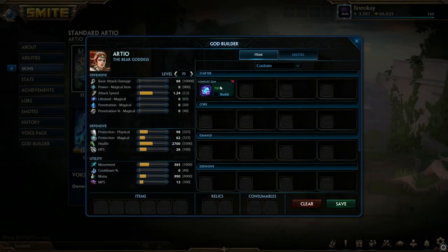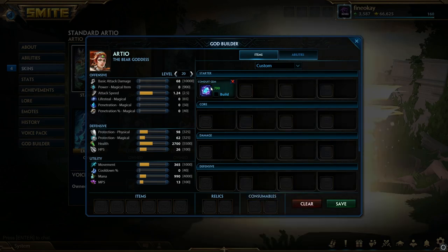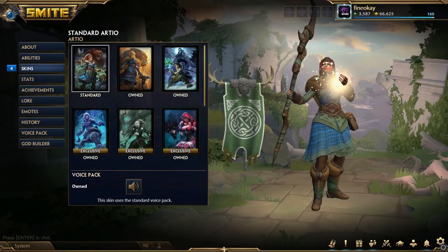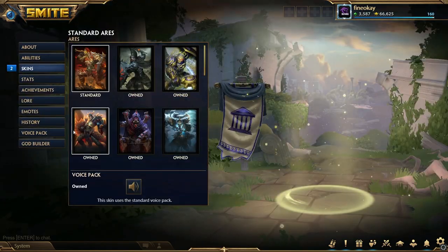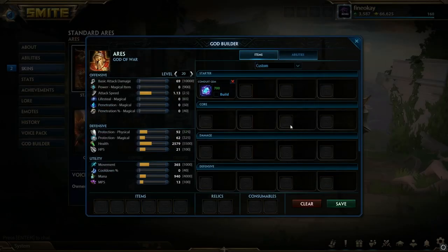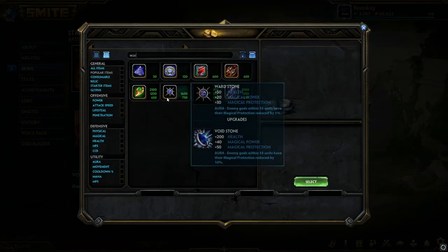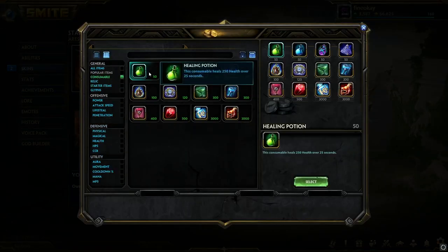One thing everybody can agree on is that Conduit is a must on every single guardian — it's so strong. They made a patch that nerfed a bunch of starter items, and now Conduit is just much better than the others in solo lane. It does so much damage with the passive to camps, and it allows you to secure totems really easily. If you walk over to the totem with 20 stacks of Conduit and hit it at the first totem respawn, you can beat most warriors and high pressure assassins. I'll switch to Aries since he makes less noise — he's not the most viable right now but this is just a general guardian build.